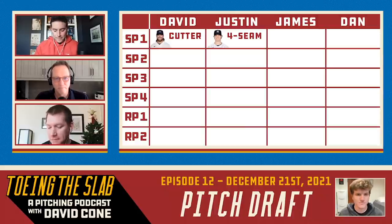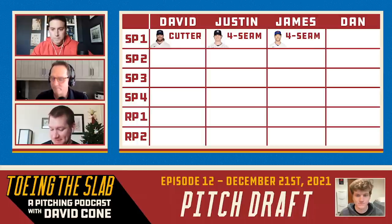Fair enough. I will go with a little bit of a chalk pick. And now that Justin took Cole's four-seamer, I'll go with deGrom's four-seamer. So the fastballs are flying off the board.